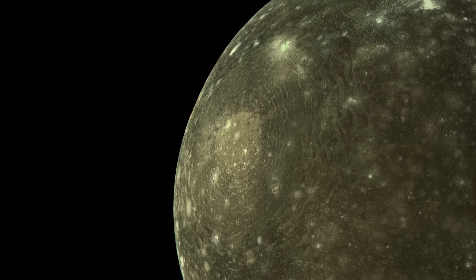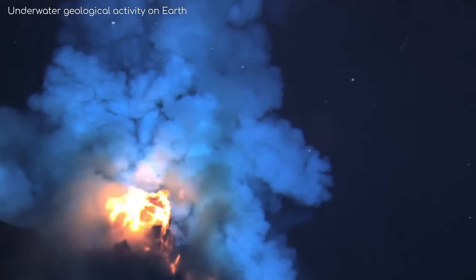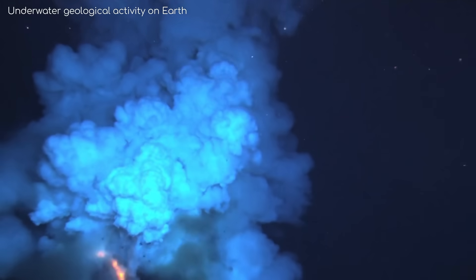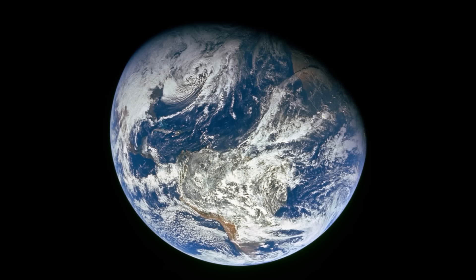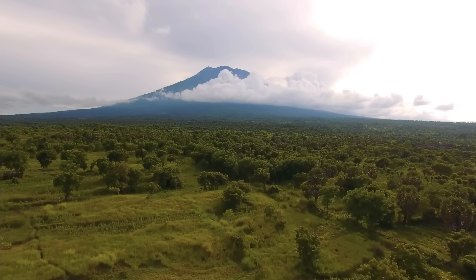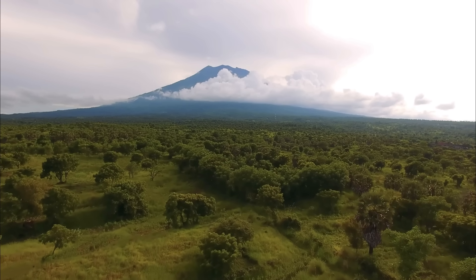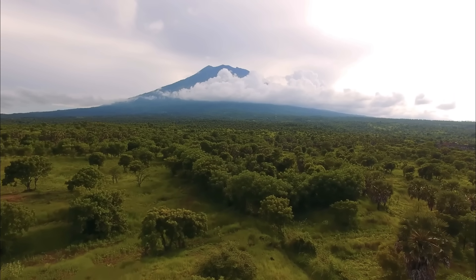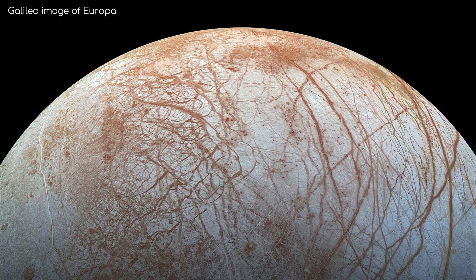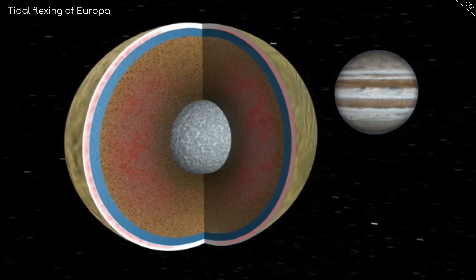Why is Callisto's surface so old compared to a lot of other bodies in the solar system? Well, on geologically active planets like Earth, there are processes that can erase almost all evidence of past impacts. Earth has one of the least cratered surfaces in the solar system because so much happens on its surface — it has weather, water, plants, volcanism, tectonic plates, and human activity. These act together to break apart, wear down, and lift up the ground. Even other Jovian moons like Europa or Io have comparatively fewer craters thanks to tidal forces, which cause geological activity on their surfaces.